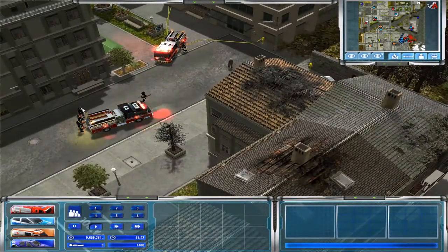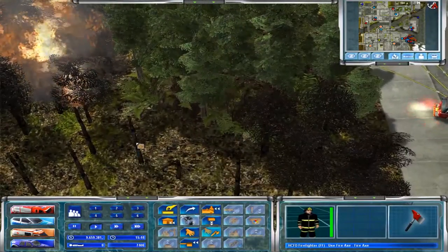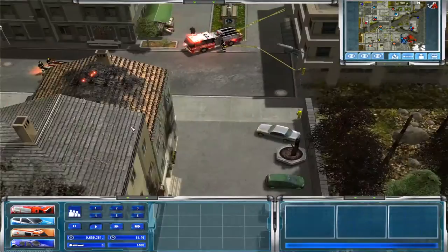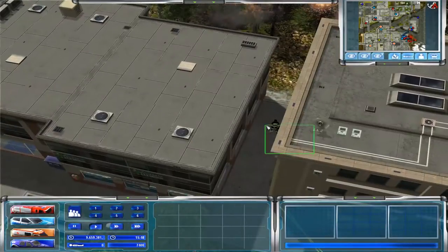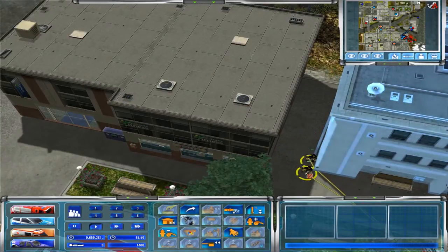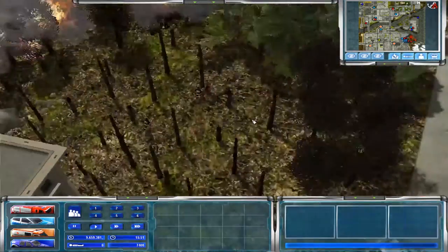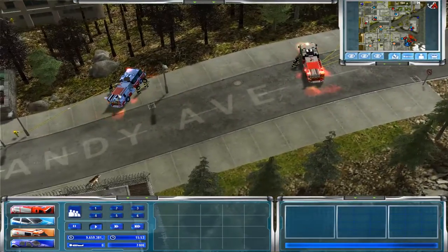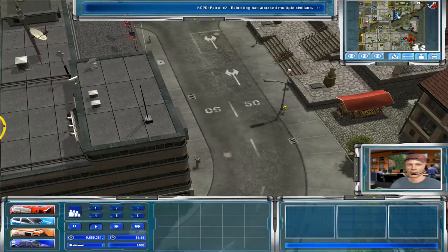We'll start chopping away — that's how we're going to contain this fire. Actually, you can only chop the burnt stuff down — I did not know that. In the meantime, the only thing I can tell firefighters to do is just keep the building cool. Keep the building cool — that's all we can do. Now we've got a rabies call — I don't have time for this.